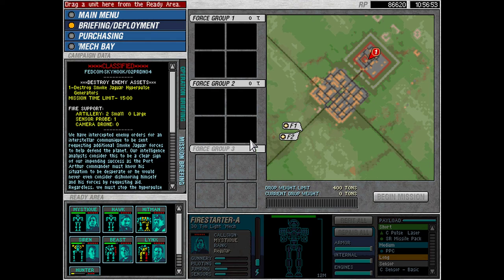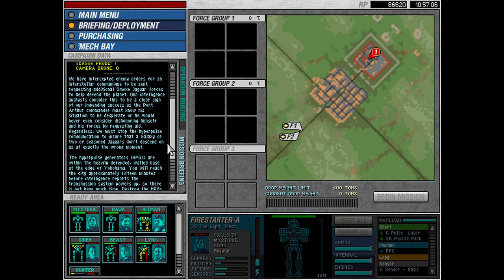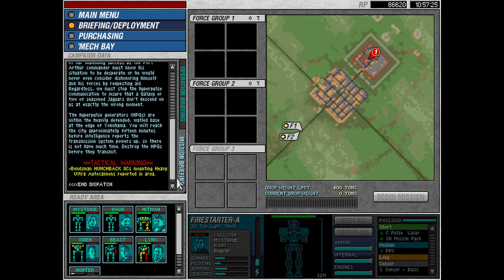Hello everybody and welcome back to MechCommander, where we need to destroy the Smoke Jaguar Hyper Pulse Generators within 15 minutes. It's a timed mission. We have two small artillery and a sensor probe. We've intercepted enemy orders for an interstellar communique requesting additional Smoke Jaguar forces to help defend the planet. Our intelligence analysts consider this a clear sign of our impending success — the Port Arthur Commander must know his situation is desperate, or he would never consider dishonoring himself by requesting aid. Regardless, we must stop the Hyper Pulse communication to ensure a galaxy or two of seasoned Jaguars don't descend on us at exactly the wrong moment.